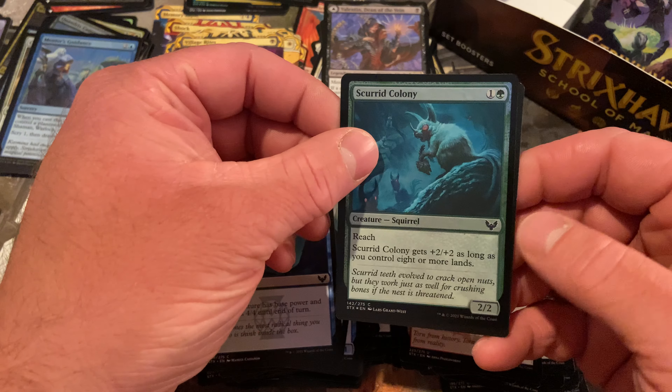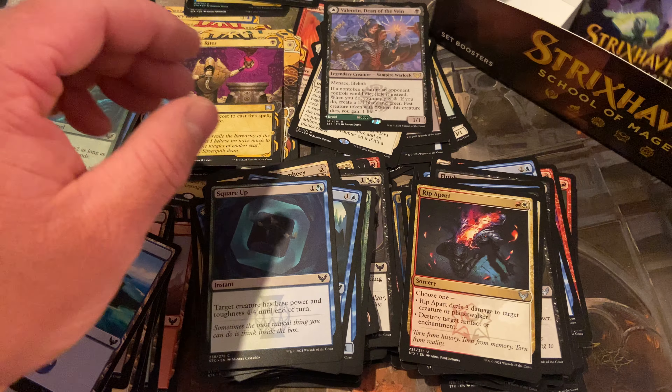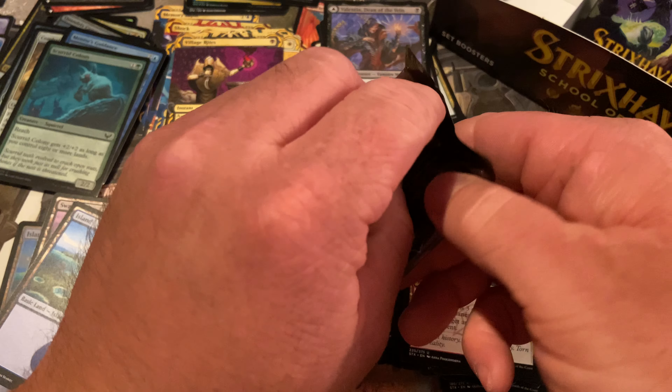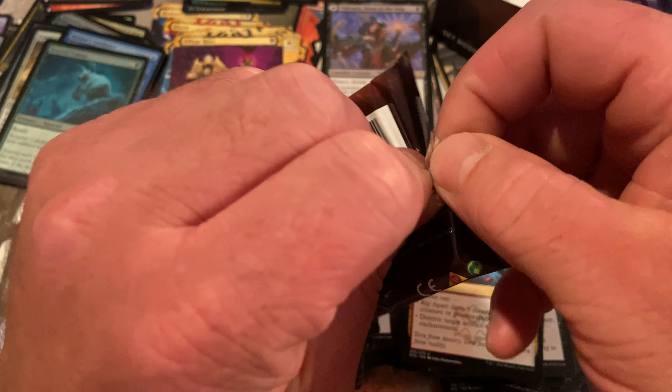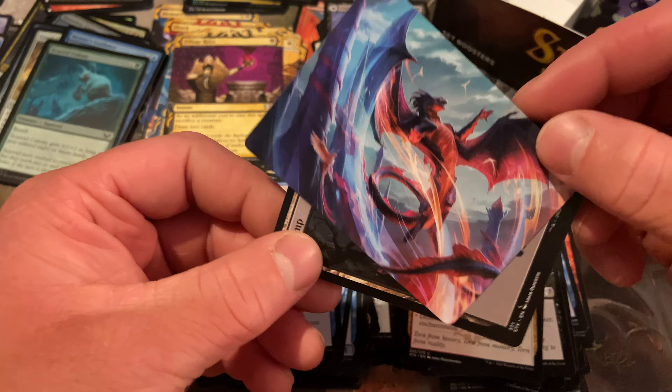Village Rites. And we have a foil — Skirt Colony — and something from the list I don't really feel like reading because it seems like a waste of cardboard that could have been a Mystical Archive or something. Cool Land. Commons, commons, commons, commons.